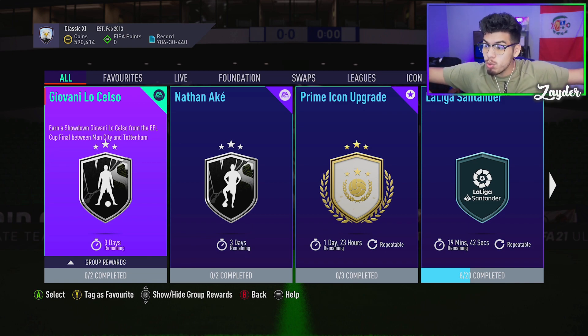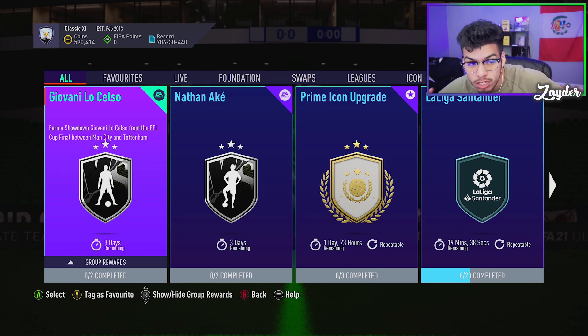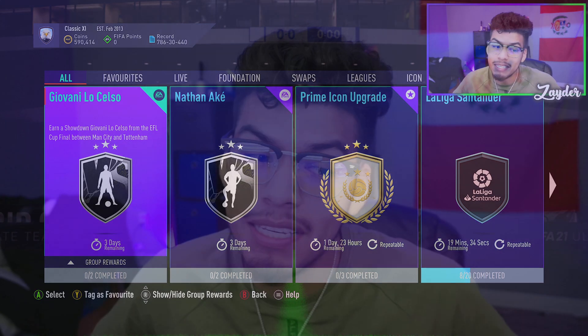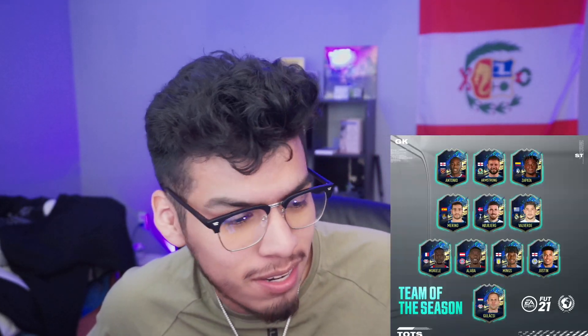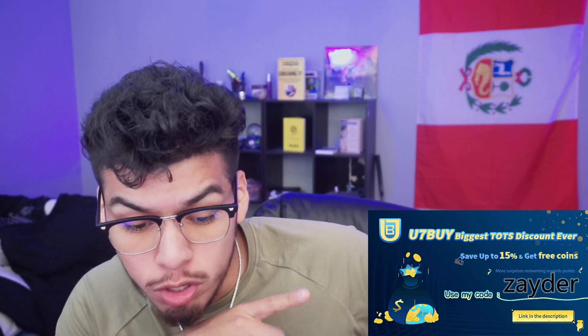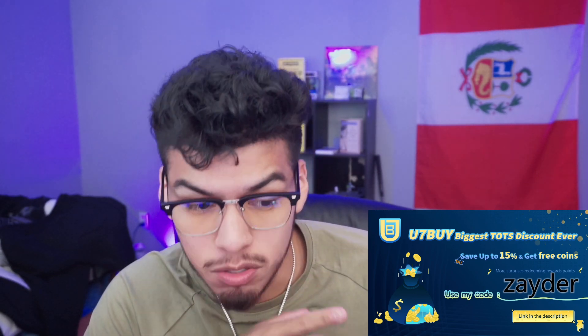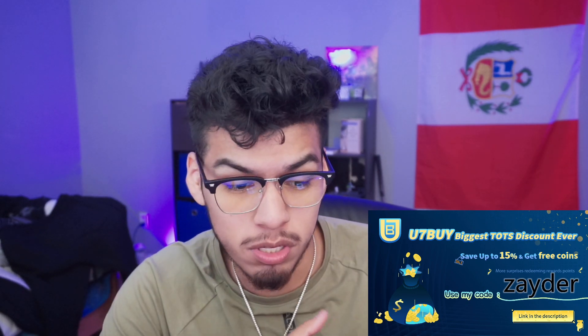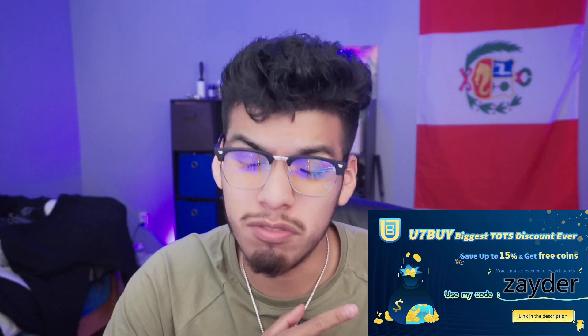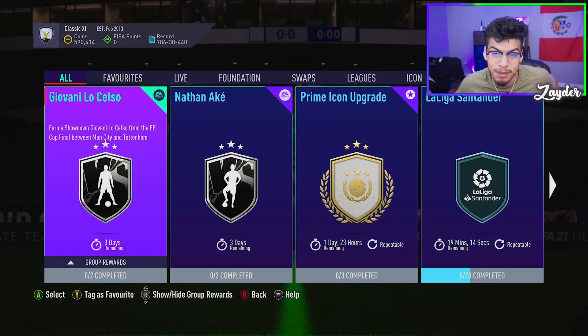Welcome to another Showdown SBC cheapest solution — today we have the Nathan Aké SBC. If you guys need any Ultimate Team coins to complete this, somebody's having a sale starting on the 23rd, so two more days. You can pick up some coins because the SBC is out for three days. There's a 15% off sale for Team of the Season — pretty spicy, so I would not miss it.